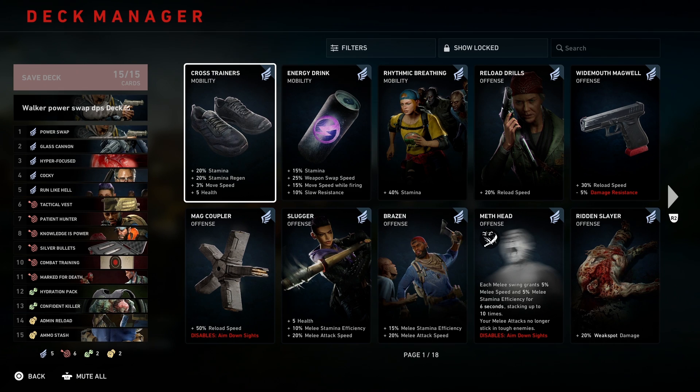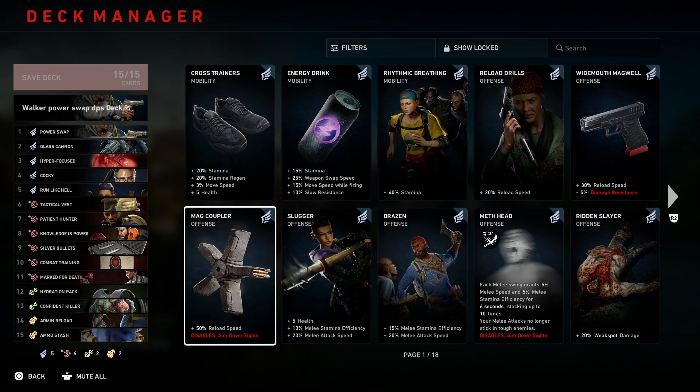Okay guys, we're going to be going over the Walker Power Swap DPS build that you can use for Walker. Pretty nice build you can utilize. Same as Carly's a little bit, but a little bit more different for you to use for the tactic for Walker. We're going to be going over the cards, so let's jump into it.